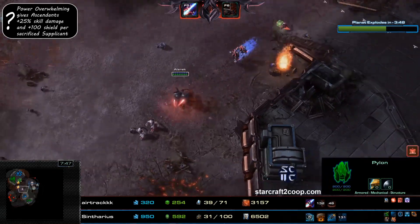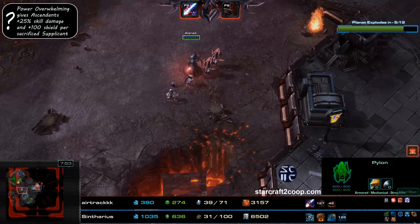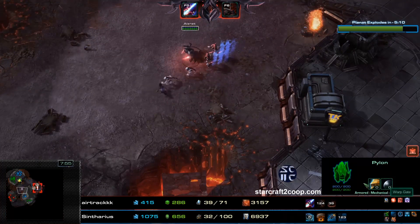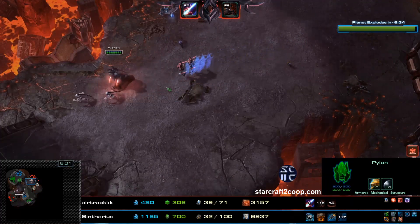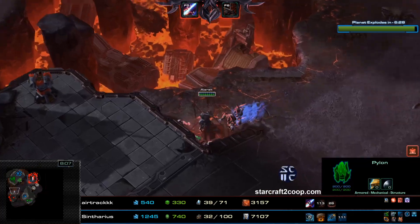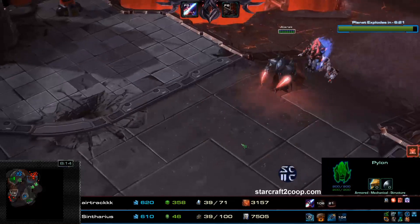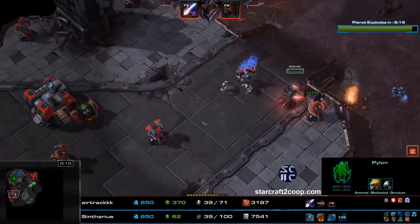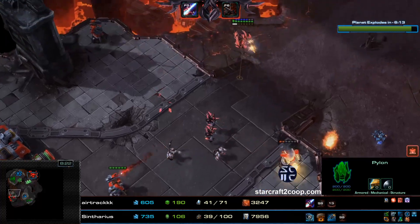That should be the first upgrade you get. The Power Overwhelming upgrade actually allows your Ascendants to start growing and get stronger — this is where their damage output comes from. It does not really come from Chaotic Attunement or even Mind Blast. If you try using a zero-stack Power Overwhelming Ascendant, it's quite weak. Now he's going to go and start auto-attacking, which I guess is okay.